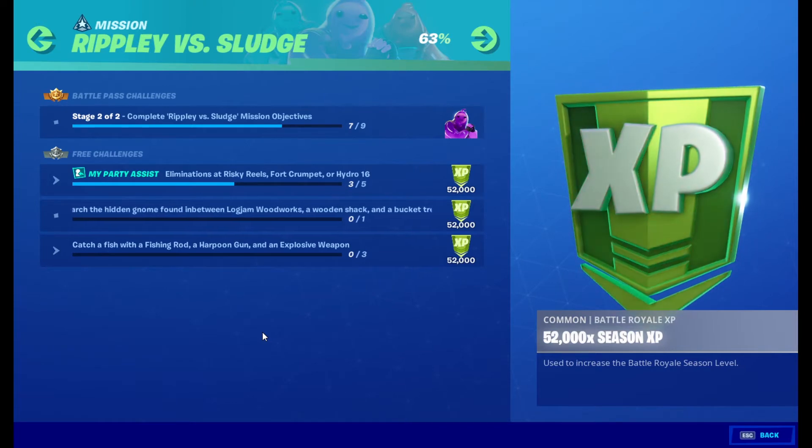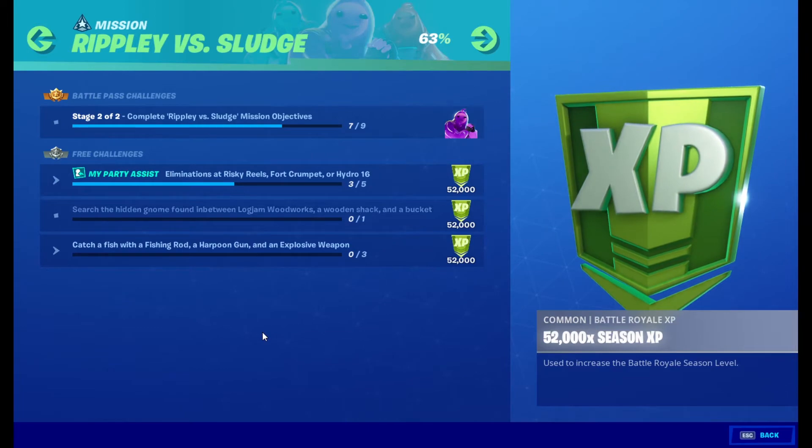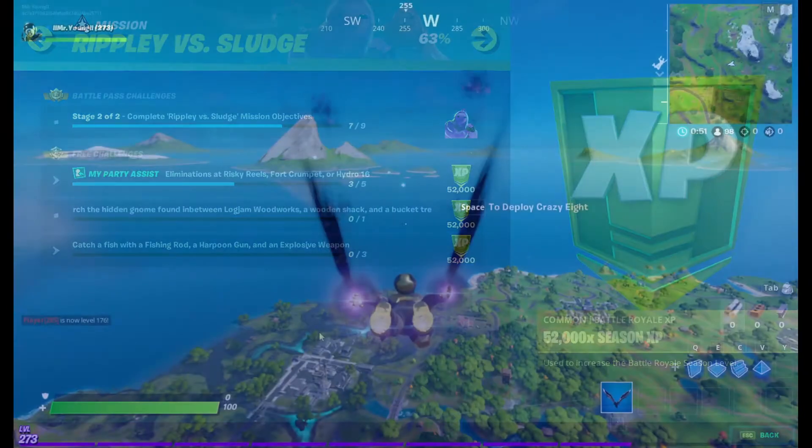Also real quick, I did get my support-a-creator code. It's Mr. Young — M-R-Y-O-U-N-G — no spaces, no dots, nothing. You put it in the item shop. I greatly appreciate it, thanks.